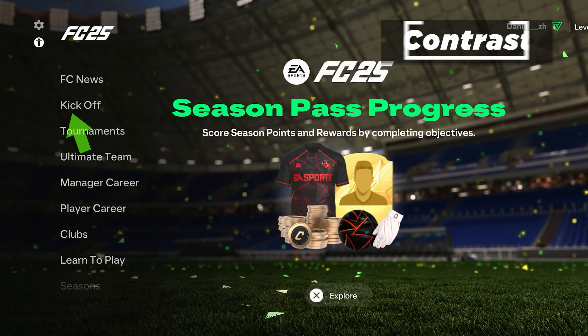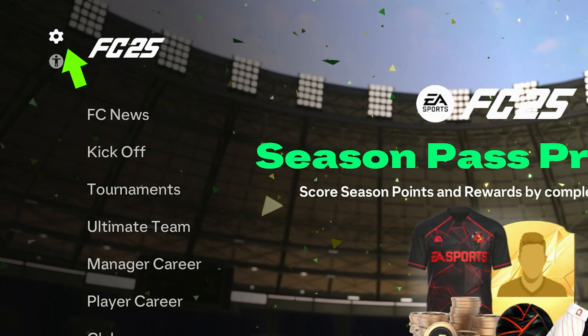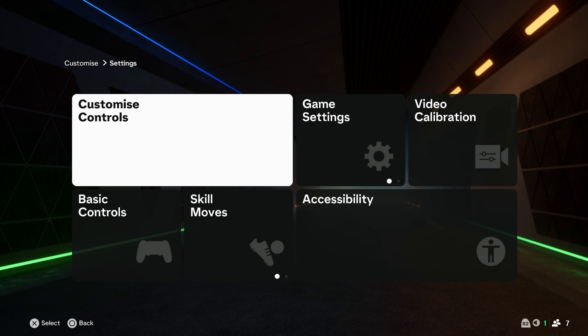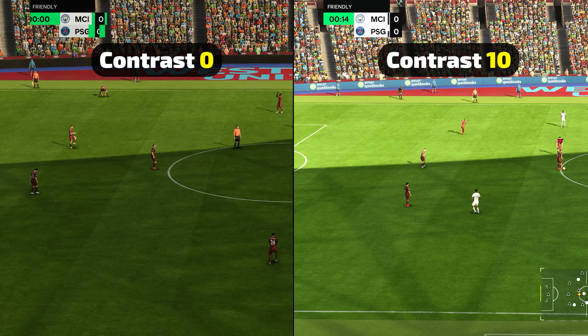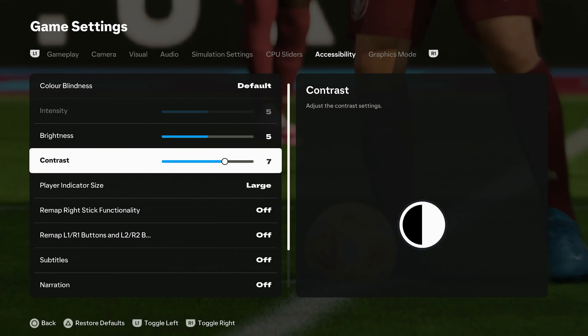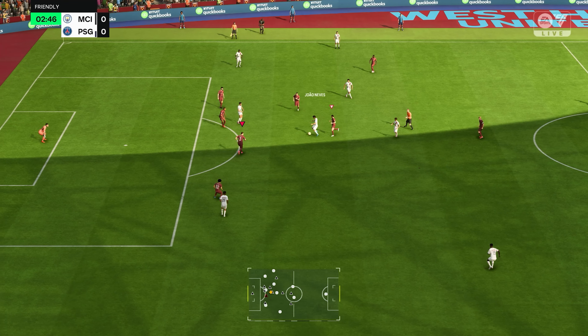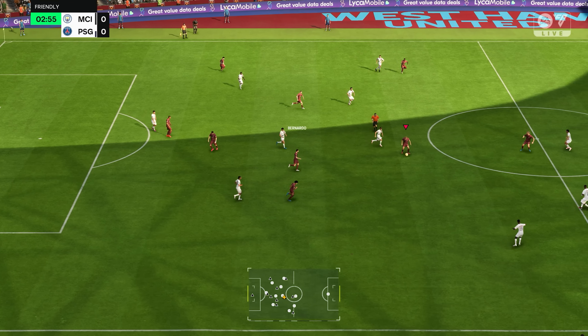The first setting is contrast. To change that, go to the accessibility settings, or you can select the settings icon, then settings and accessibility. Here you can change the contrast. This option makes the game look more pop or washed out. I recommend value 7 — it gives you a nice picture with all details in both shadows and highlights for both SDR and HDR mode.